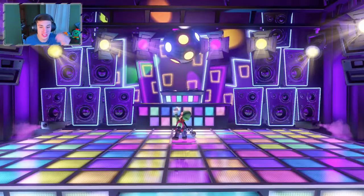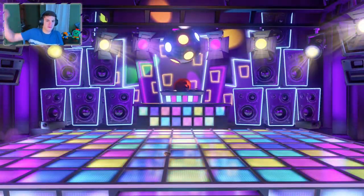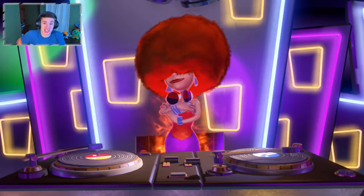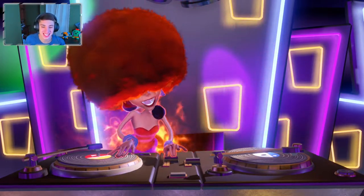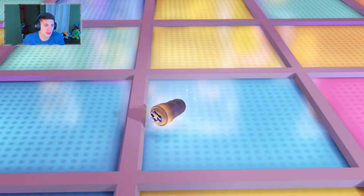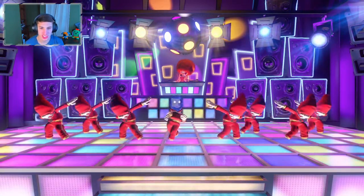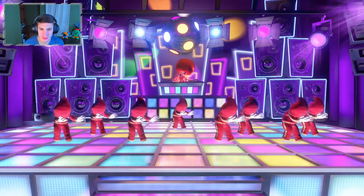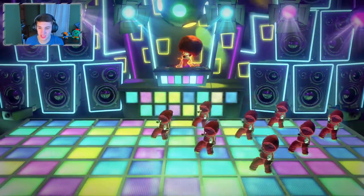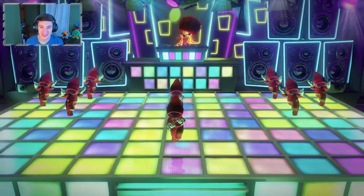Luigi doesn't even have to do anything - he's like thank god. But of course it's too good to be true, music starts playing and we got a DJ ghost over here! We're gonna be jamming out today. A ghost picks up the elevator floor button - look at these boys, part of a dance team. He did take the elevator floor button so we're gonna have to get it back from him.